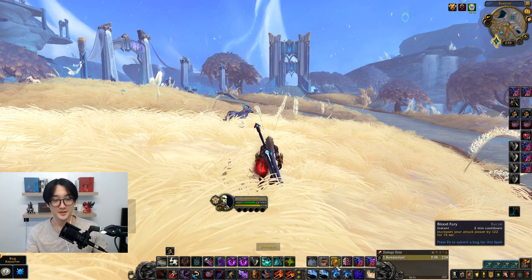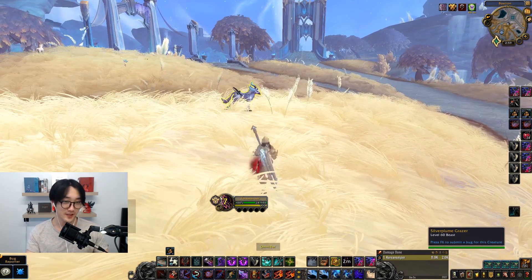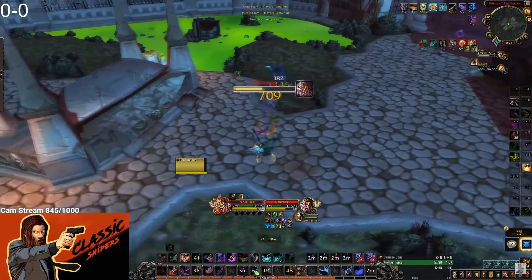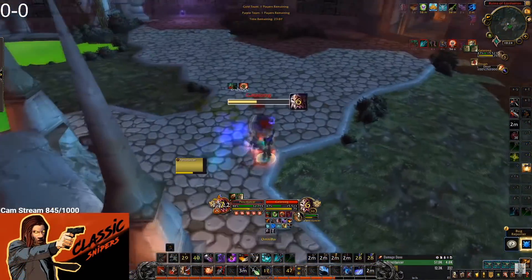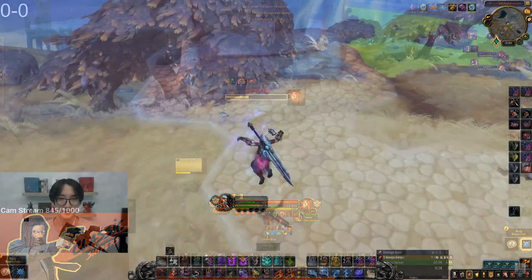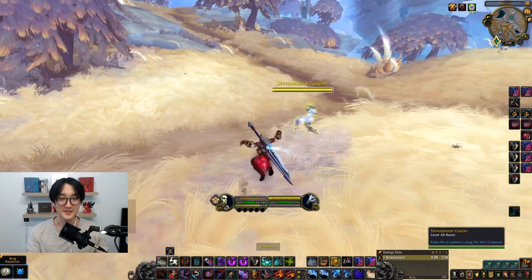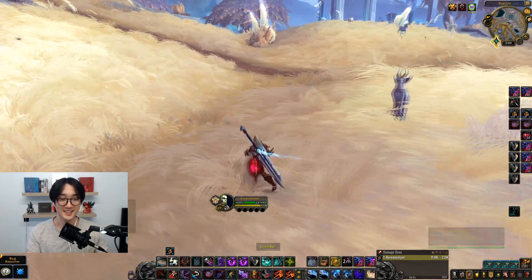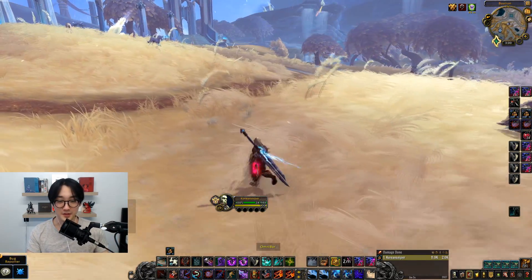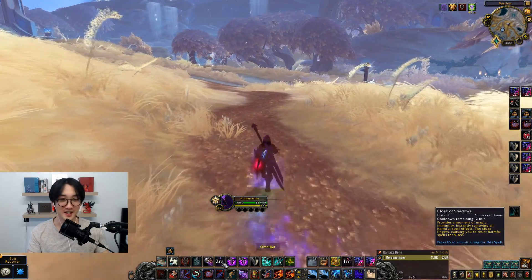For defensives, we have Evasion — 100% dodge. You need to face the enemy though. If they come behind you, they will be able to hit you or land a stun on you. Especially rogues — when you fight them, they will shadow step and stun you. So be sure to face them face-on. I think a lot of people don't know this, even my friends that are multi-gladiator didn't know about this. We also have Cloak of Shadows that removes every dot in the game.